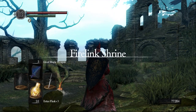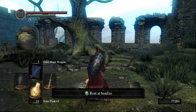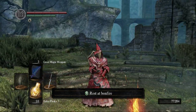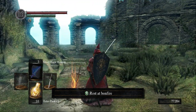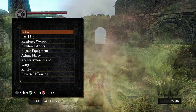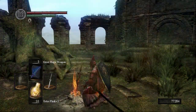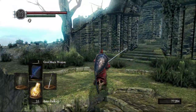The next thing we're going to do is go to Izalith. I was going to go to the catacombs, but I realized we need something from Izalith before we should go there. Let's also talk to Frampt — he gets kind of mad at us for siding with Koth.